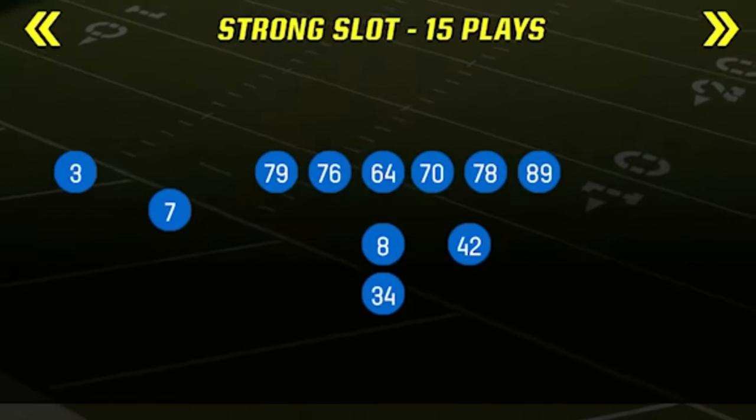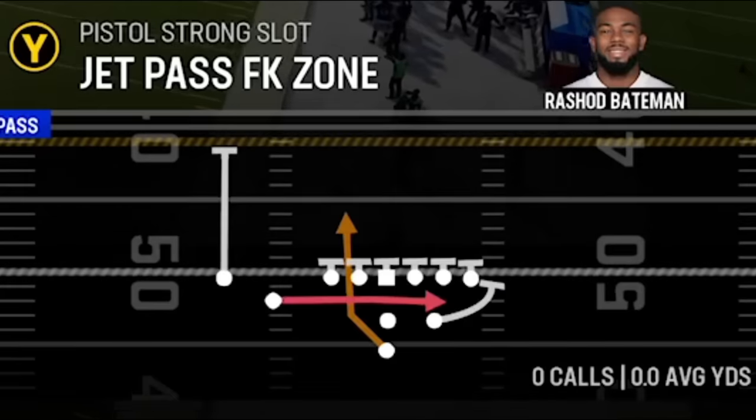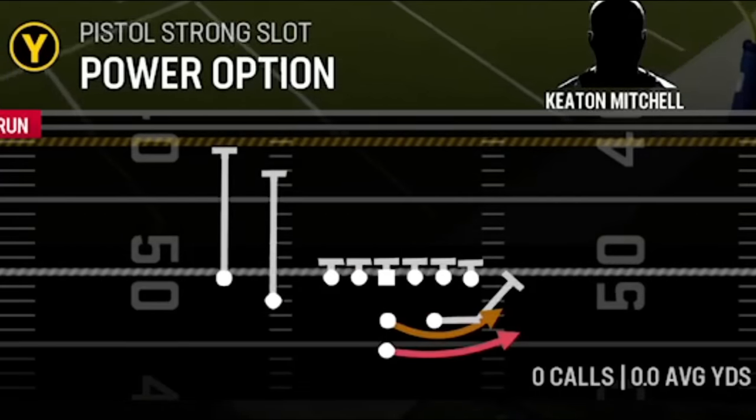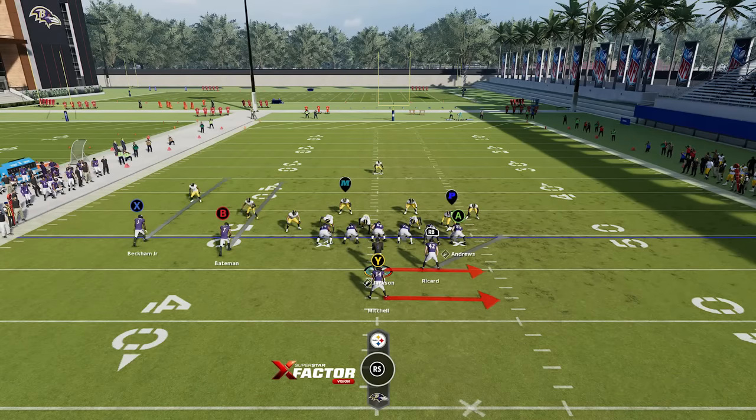The two plays I'm going to show you guys are both in the Pistol Strong Slot. The first play is a run play that's in a couple of different formations called the Power Option. The Power Option is a very good play — it's very well-known and there's a lot of variations throughout the game.